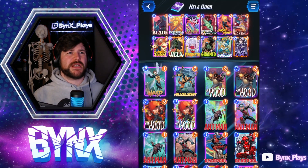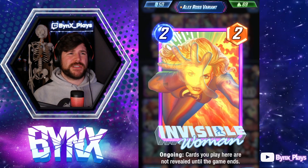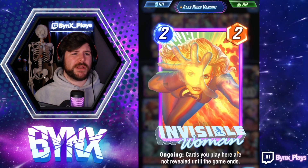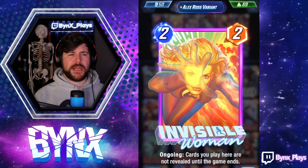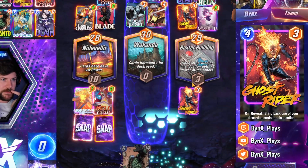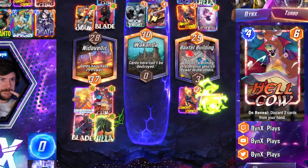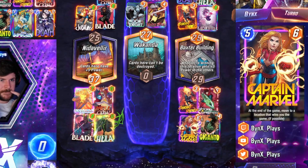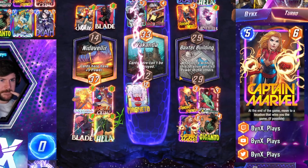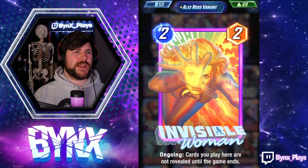The way this particular deck works is with Invisible Woman. We want to get Invisible Woman set up — she's a 2 energy, 2 power card with ongoing: cards you play here are not revealed until the game ends. So you set down Invisible Woman, play 2 discard cards in the lane during the game, then play Hela in that lane at the very end. At the end of the game you'll discard out your hand, and then Hela will replay them. It's a good way to stop yourself from accidentally discarding Hela, which could be a big way to brick this deck.